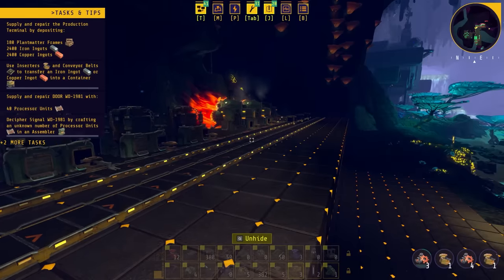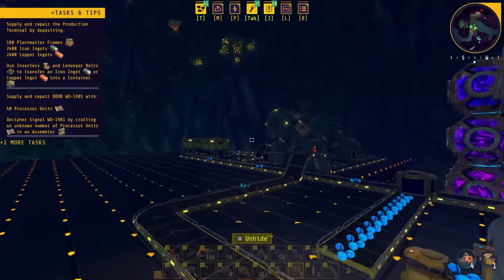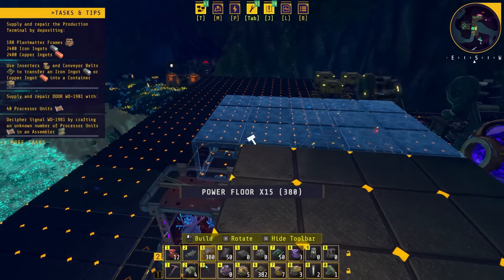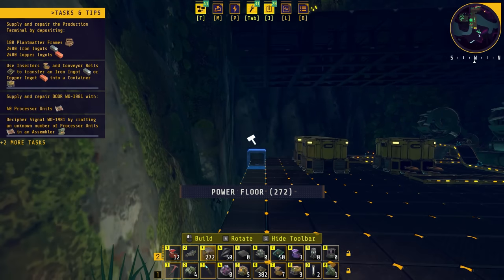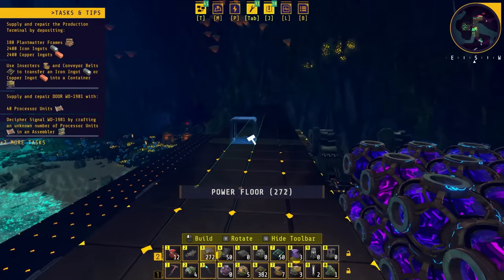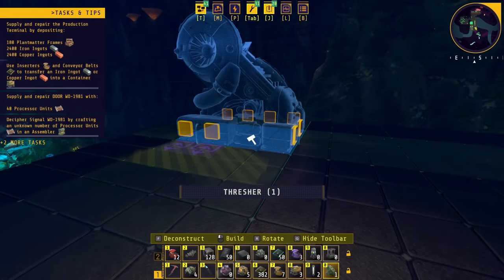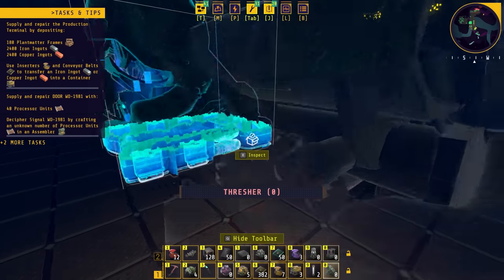We've got to get our fuel source stuff figured out — we've got some copper and iron coming in. We also need to get the second layer of threshers going because I need plant fiber and I'm tired of picking it by hand. We're gonna go ahead and actually run down this way like this, line it up to right there, and then get some threshers up there. We need to figure out how we're gonna move the plant fiber around. What is the proper way to do this? We're gonna have two outputs.